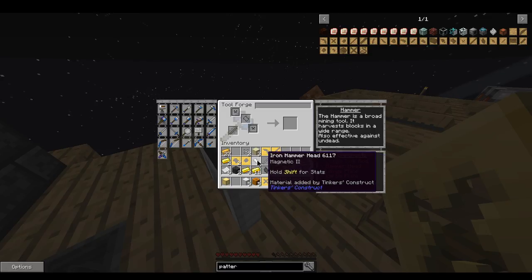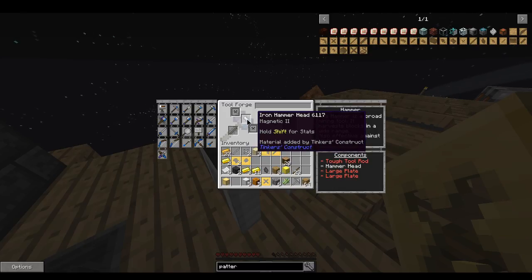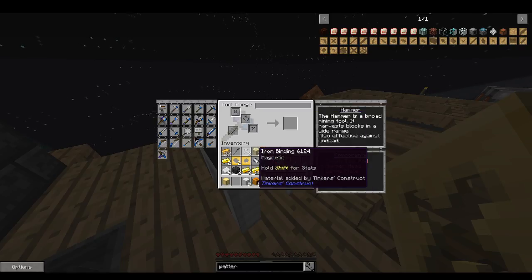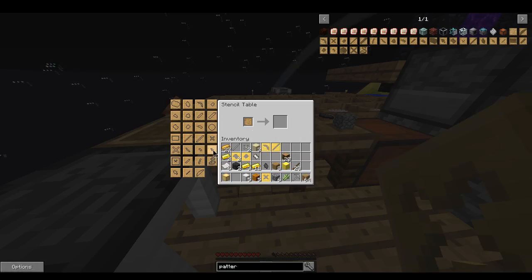Hmm, maybe it's nothing — we might just need this and this. Component: rod, head, large plate — oh, I need two large plates. All right, what is a large plate?